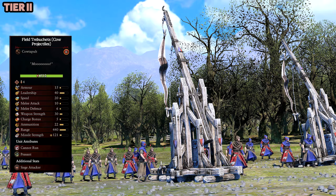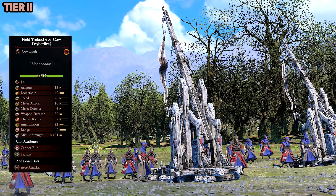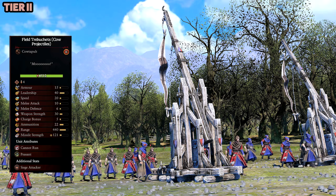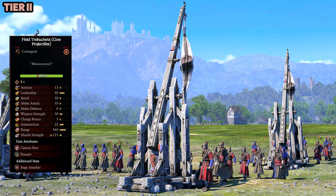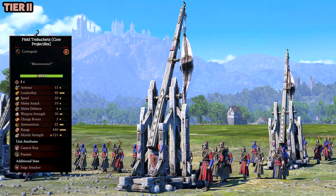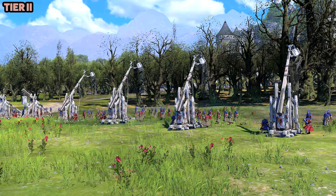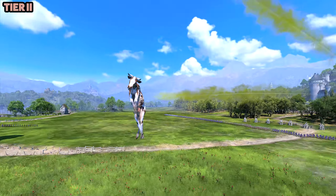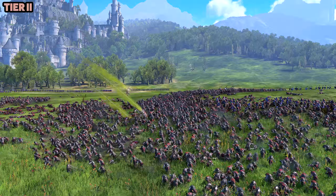Hands down this is the funniest unit in this mod — I'm probably going to make a YouTube Short of just this unit. Field Trebuchets with Cow Projectiles — it throws real cows and they do poison damage! It's hilarious. So Skaven would be happy that's happening. It has a really wide range too and hits everything.